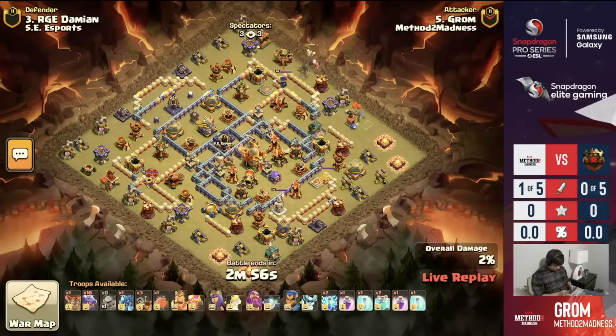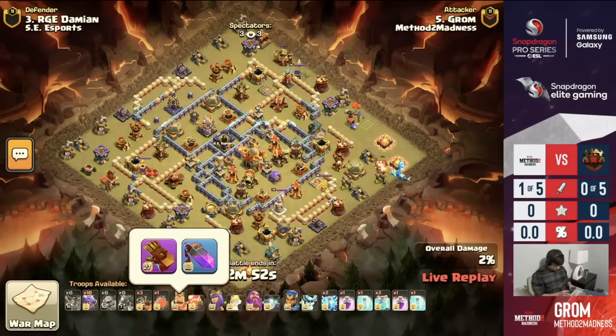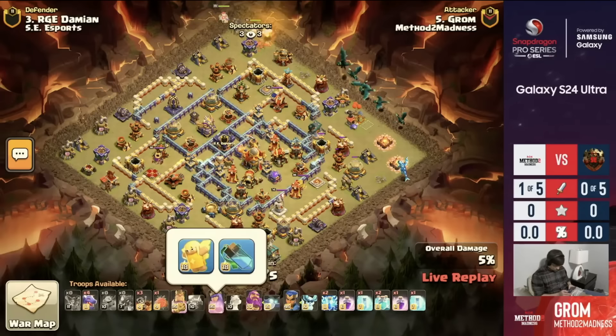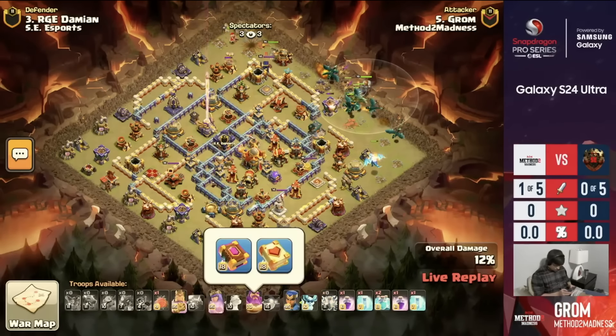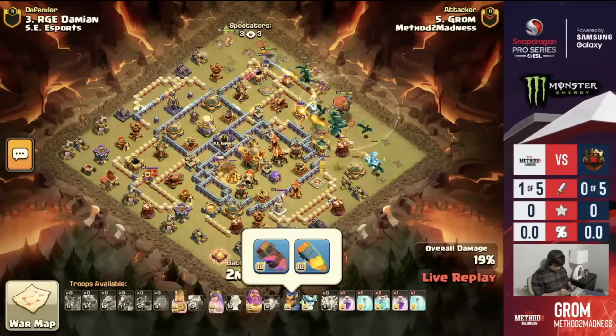Method to Madness is underway. It is Grom kicking us off with a little bit of lightning, a double clone and the Hydra maxing out that King equipment right there with the level 27 giant gauntlet and also running the Healer Puppet. Healer Puppet has been very, very strong with the Dragons to be able to get the extra support on the flank of the Dragons to make sure that they stay central and working with that King.